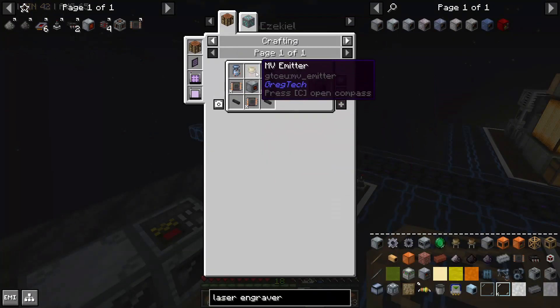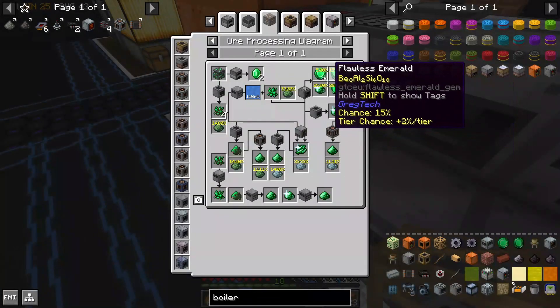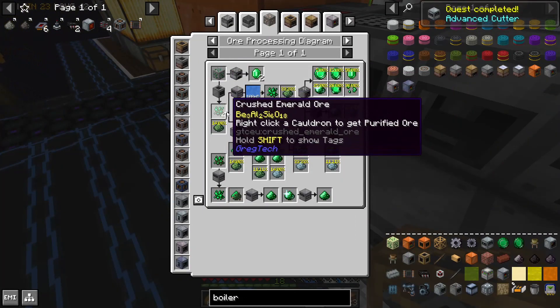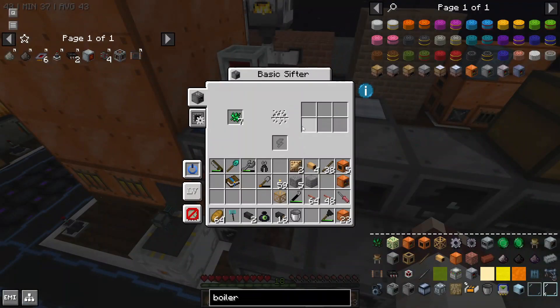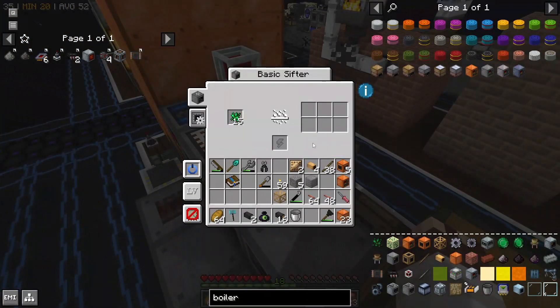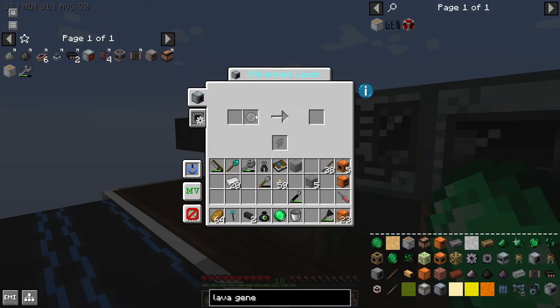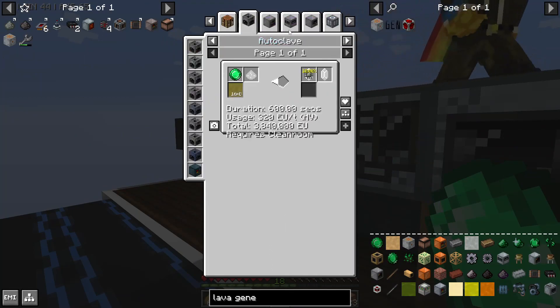We're also working on the laser engraver, which in particular needs a flawless emerald. To get those flawless emeralds, we first need to macerate an emerald ore into crushed emerald ore. And once you purify that, you can stick it in a sifter to start looking for different types of emeralds. It'll just take 90 million years - a short time in the grand scheme of things. Flawless emerald right out the bat. That flawless emerald allowed us to get the laser engraver, but we also need lenses, and one of the lenses is an emerald lens, which we can get in a lathe using an exquisite emerald. It'll only take two minutes!